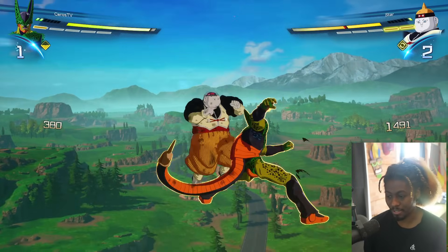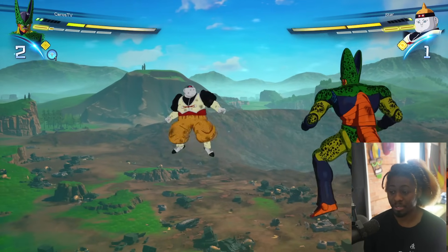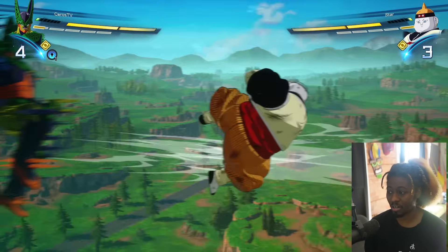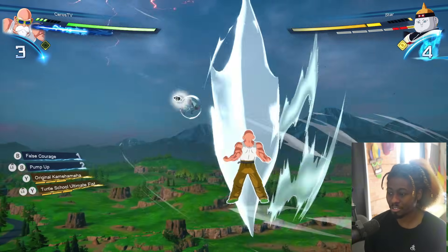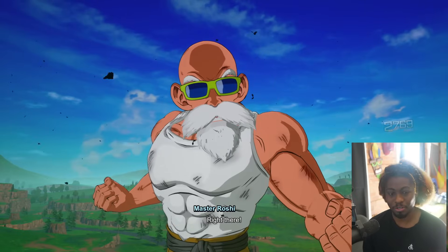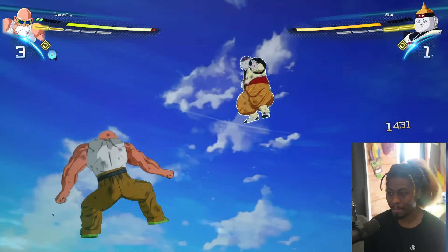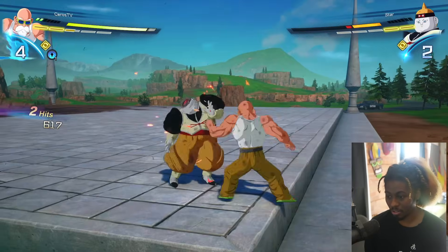That's all android players know how to do - grab. That's their entire repertoire. I'm continuously showing you that you can just get out of it. They can't charge, they can't do anything else - it's just grabbing. But here comes Master Roshi - look at him go! Most android players have given up on actually playing the game. He's losing this battle of attrition.